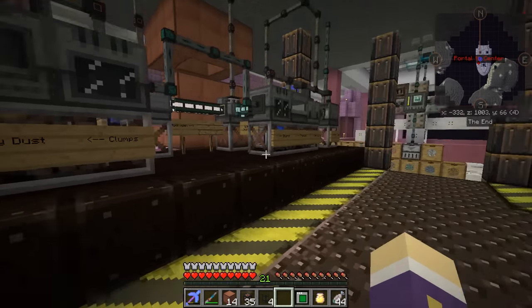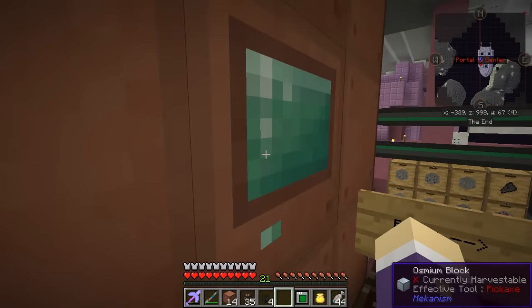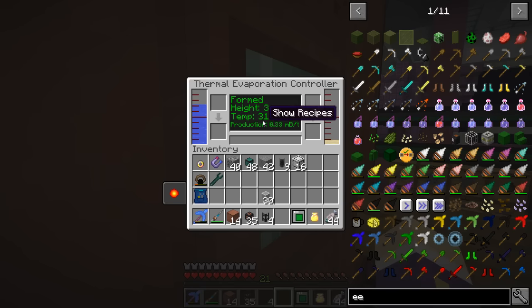I'm making the blocks as I need them. I'm going to make a lot more because the bigger you make the tower, it just doesn't make productivity sense. Coming back to have a look — it's now at 319.65 degrees, exactly the same temperature, but it's 0.33 millibuckets per tick at height three. So we've gone from around 0.76 to 0.33 — a little below half the production for removing four layers. Each extra layer only adds a little bit.